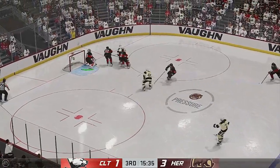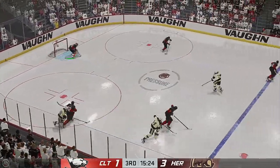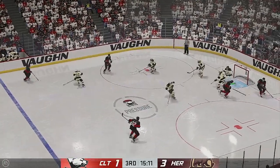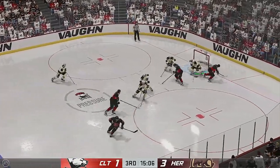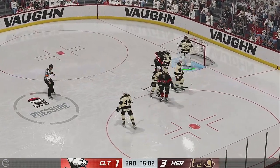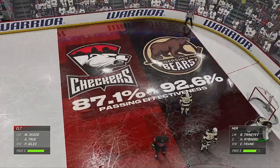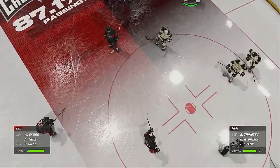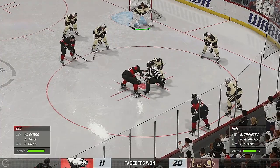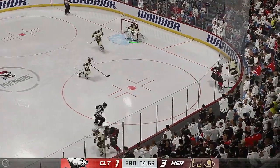Hershey's got the puck against the half wall. The Checkers have it behind the net — moves it over to Buddy. Look at this! Here they come, they've got numbers! And that goes off someone in front and doesn't reach the net. Shepard's going to hang on for a whistle. Hershey's have been on a roll offensively tonight, and they lead it here early in this third period. They win the defensive zone faceoff.